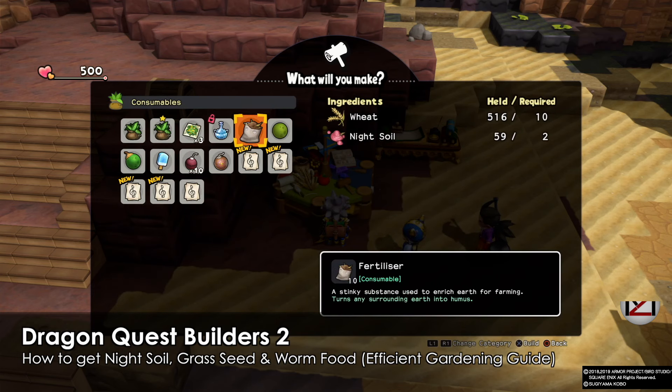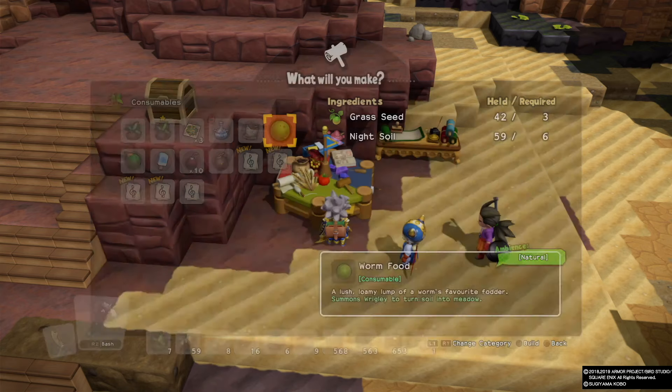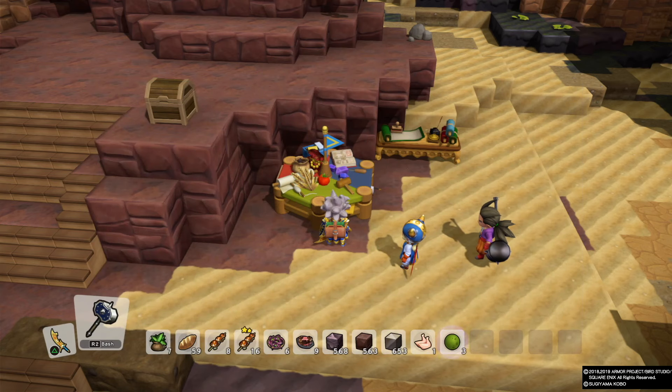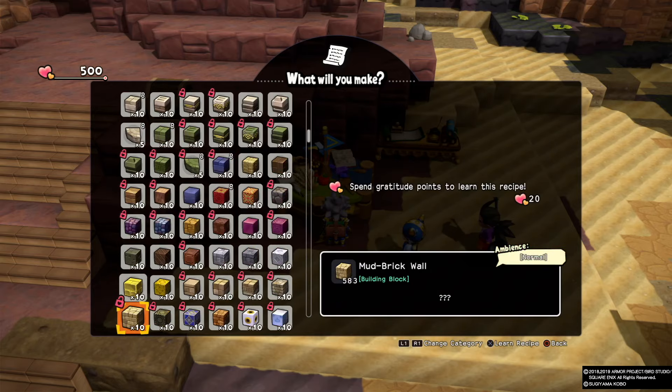Hey guys, welcome back, this is MD and I'm gonna show you how to get the night soil and grass seed for the warm food. You need these two to make the warm food to make the greenery around the world. What we need is to make a toilet, and for that we need one pot,